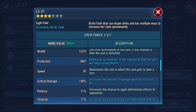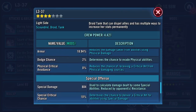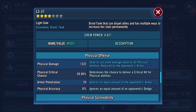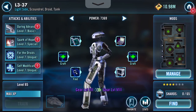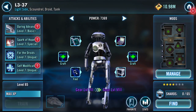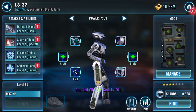12,372 health, 3,847 protection, 24 armor penetration, 804 special damage, 1,322 physical damage. That's pretty much it — that's a quick vid. Thank you for watching.